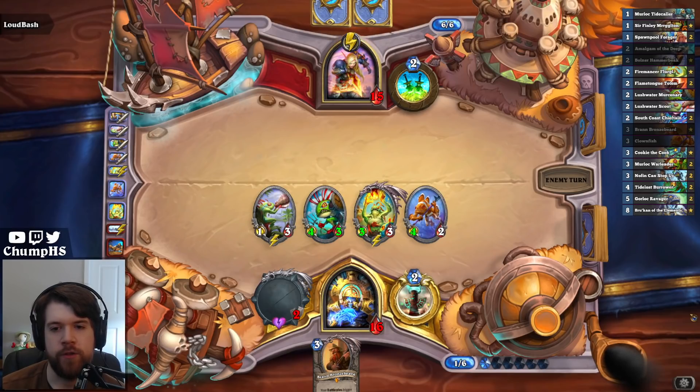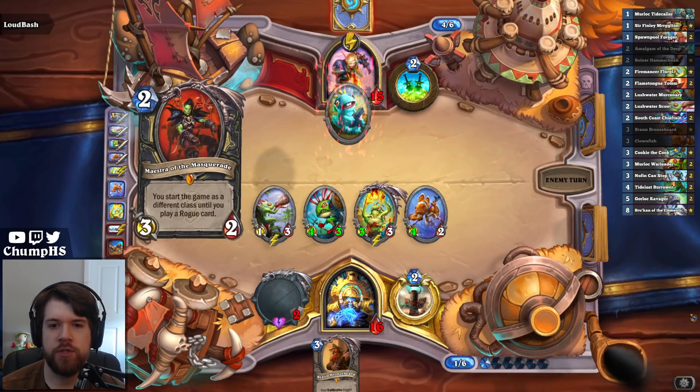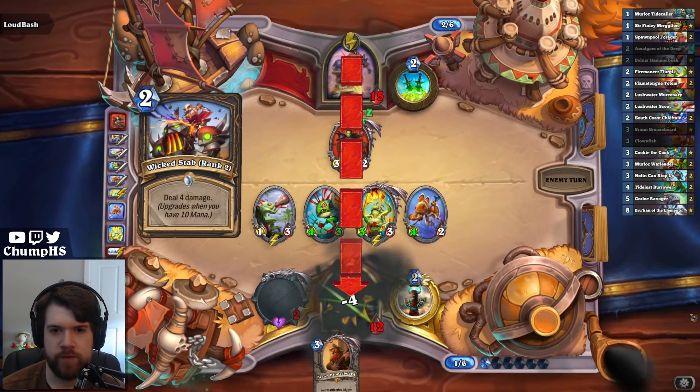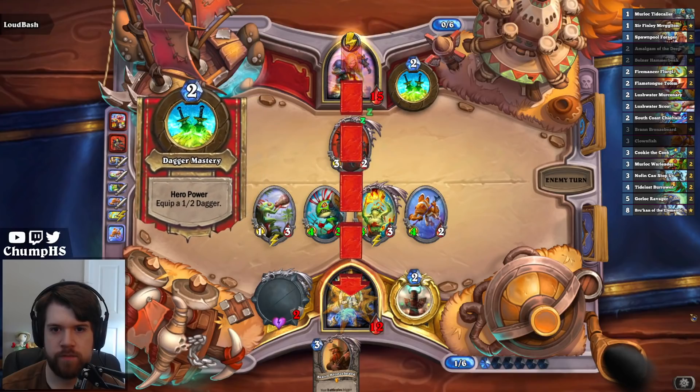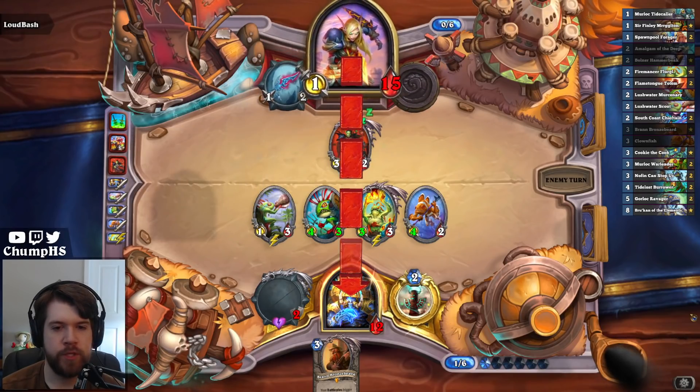Probably should have traded the Rush Clownfish and gone face with the 3-1 — it was worse on board but it set up a two-turn lethal. I think this game's over though. There's nothing they can do to deal 12, 11 damage next turn. Pretty sure — could be wrong.